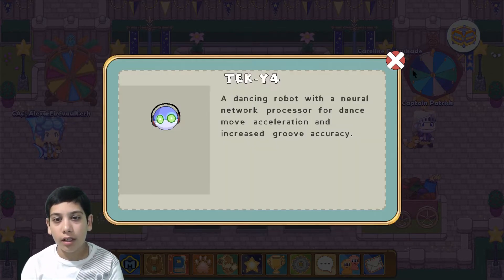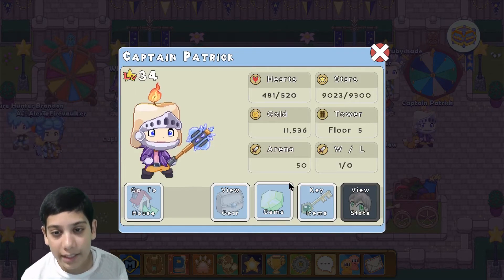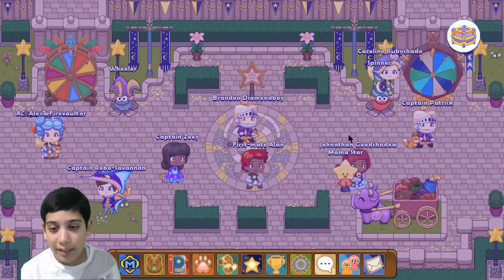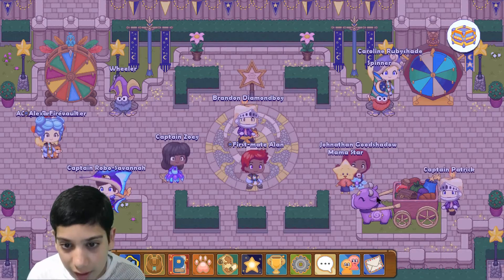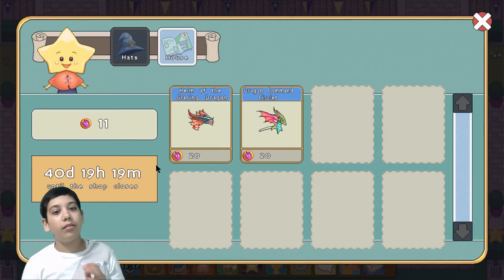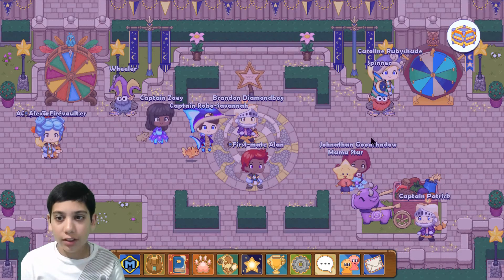He got a bubble to go underwater, a robot, and a map. On the stats he got 50 stars, one battle, and that's all. There is a new update for just four days.